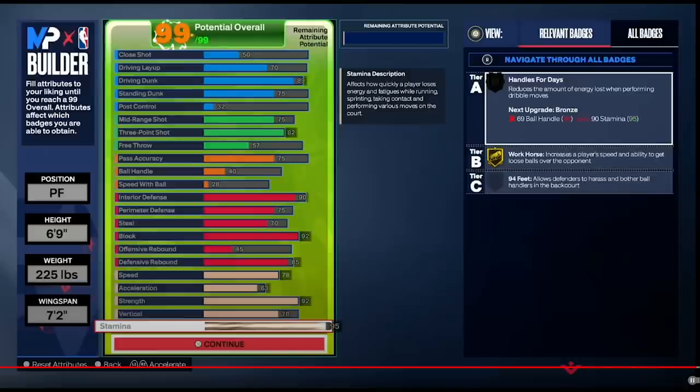Build one is one of my favorites but with one little thing wrong with it. It hits the 92 strength threshold, so you get gold post move lockdown, immovable enforcer, and gold anchor. A 90 interior defense, 82 three-ball — pretty solid for a popper — and an 89 driving dunk, so you get contact dunk animations while having a 75 standing dunk. The issue is the 85 rebound, which only gets silver rebound chaser. When it's your job to rebound and protect the rim, that's a noticeable difference, especially going up against a matchup with gold or hall of fame rebound chaser — you might get cooked on the boards. I still feel like this build is so close to being great. Maybe sacrifice some perimeter D, some steal, get bronze interceptor, or trim some standing dunk — you could definitely find a way to get at least gold rebound chaser.